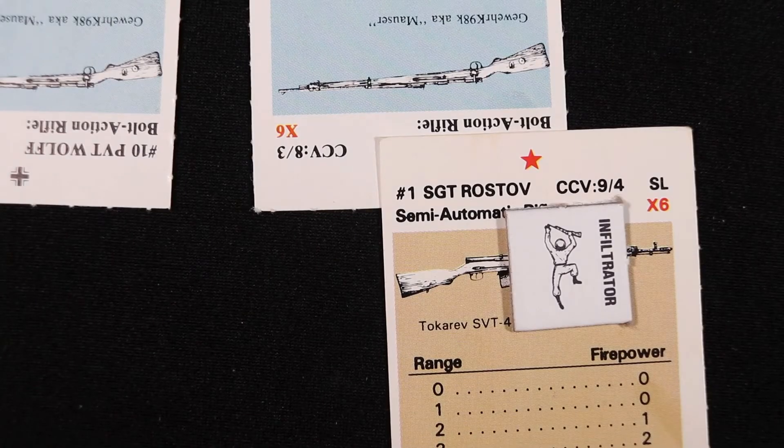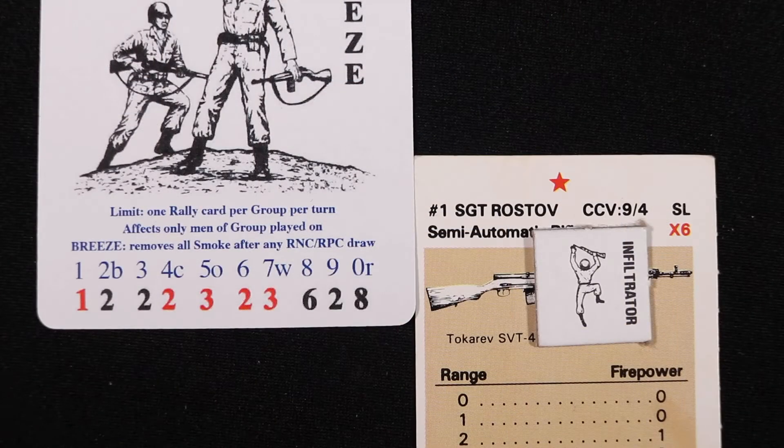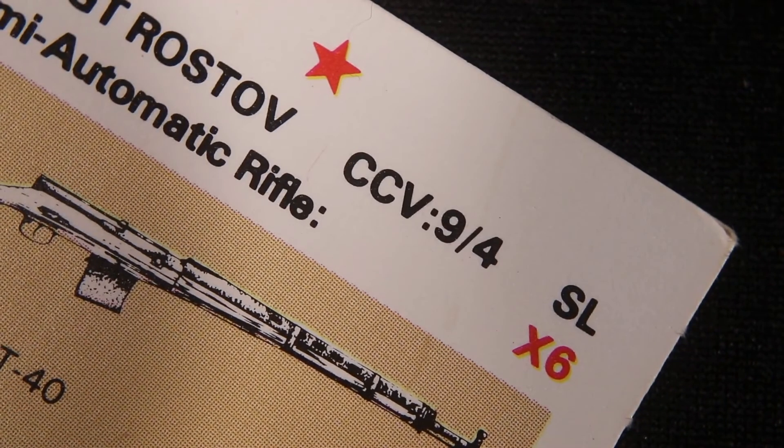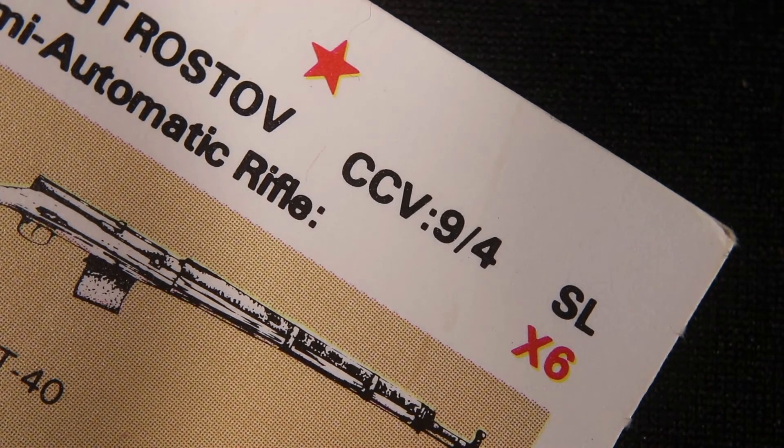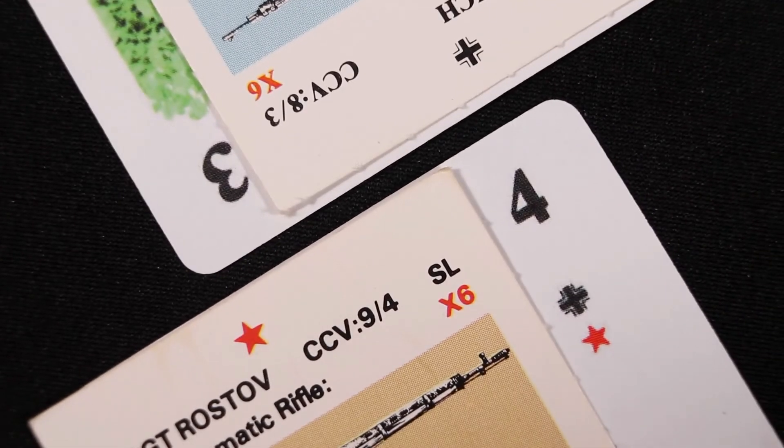Another option is to enter close combat. You draw an RPC to determine which enemy soldier will be engaged in close combat. Soldiers have a close combat value, or CCV, stated on their cards. Keep in mind that if a soldier changes their weapon, it will change their CCV. Once the pairing has been made, the defender may play a single concealment card to lower the attacker's CCV. Conversely, the attacker may play a single concealment card to lower the defender's CCV. At this point, both the attacker and defender draw an RNC, which is added to their CCV value.